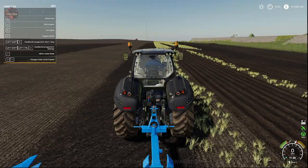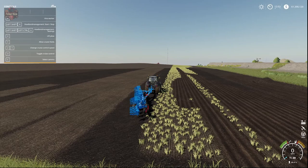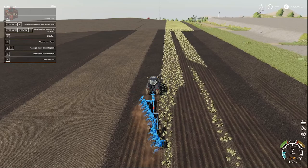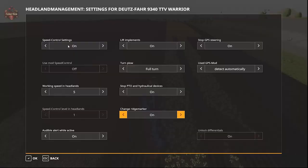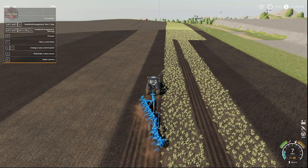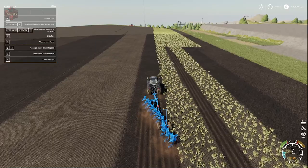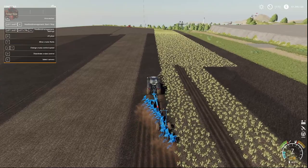Now let's see this work with a plow. Here I've got a Deutz-Fahr with the big Lemken plow. I'm going to turn that on, drop the plow down, and off we go. We're not going to bother with guidance steering on this one, but I did want to demonstrate the turning of the plow. So Control-Shift-X — we have this set to full turn. When I do Shift-X, what we're going to see is it's going to raise the plow, rotate the plow while we're turning, and then when we're done our turn, we do Shift-X — it drops the plow down and we go back the other direction. So here we go — Shift-X. It is now turning the plow.